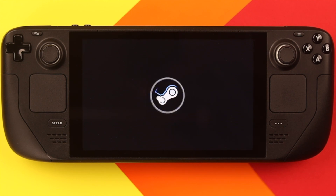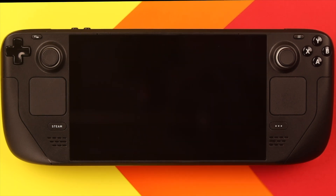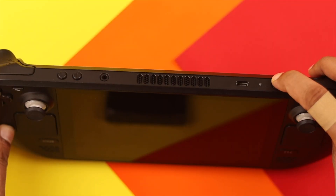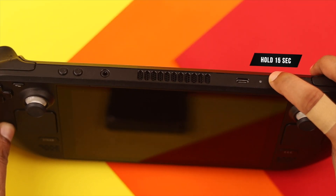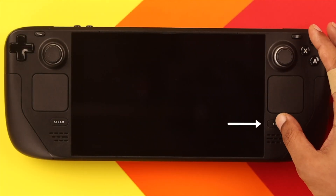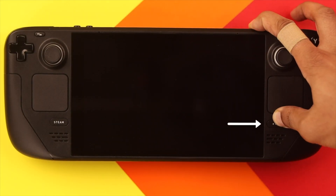The second method is for those whose Steam Deck won't boot up or has blacked out. First, make sure your Steam Deck is turned off — you can ensure that by holding down the power button for 15 seconds and it will shut down completely. Then press and hold the quick settings button and press the power button to enter the boot menu.